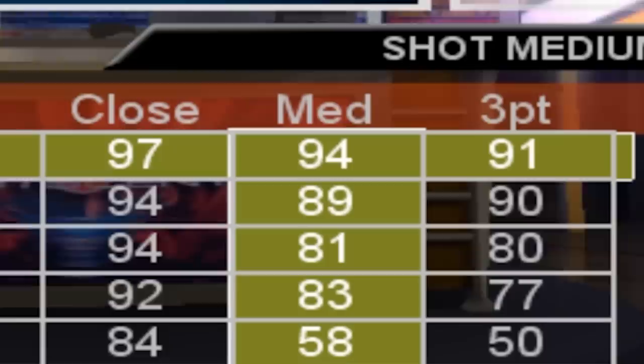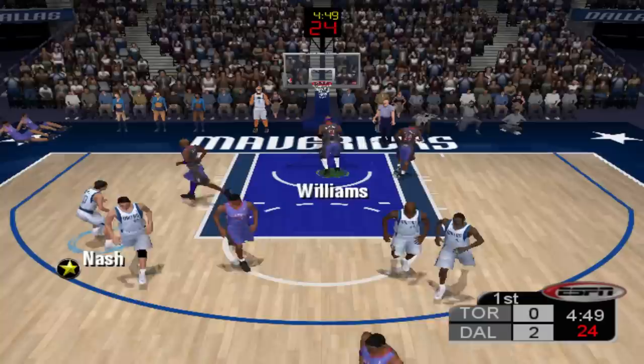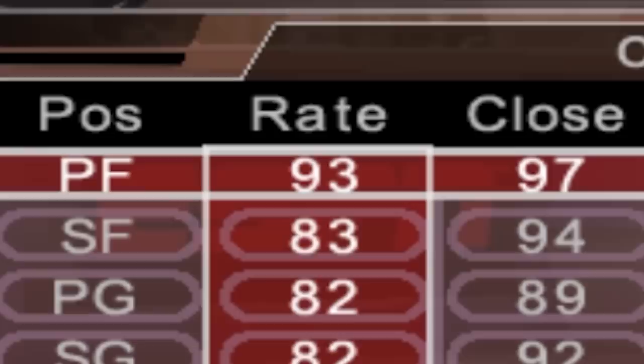ESPN Basketball, a.k.a. 2K4. Dirk a 93 overall with a 94 midrange. Win the tip off here, nice and easy. It's always different controls in these games. There we go — that's the nicest fade so far. That was actually nasty.